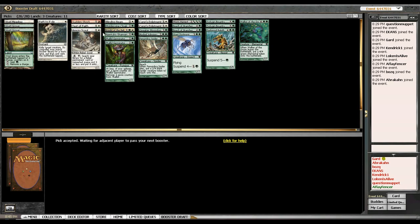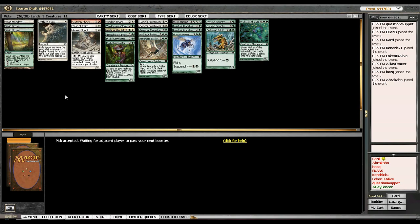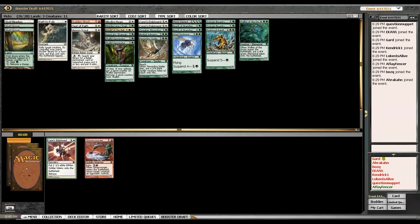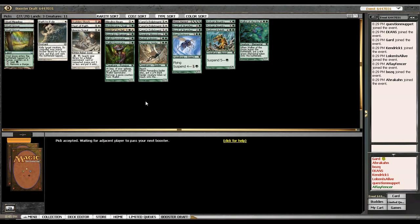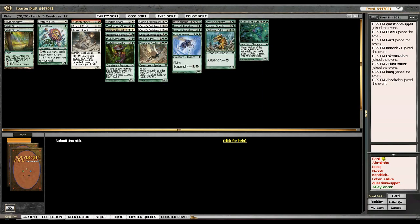I didn't end up going any small creature or white weenie route, so this Test of Faith is probably not making the cut. And I'm definitely not playing three Sins Enlistments. Hanakami — I don't think it gets back anything since the only spells I have are Reach of Branches and Sylvan Bounty, neither of which are arcane. Blinding Beam is not arcane either.